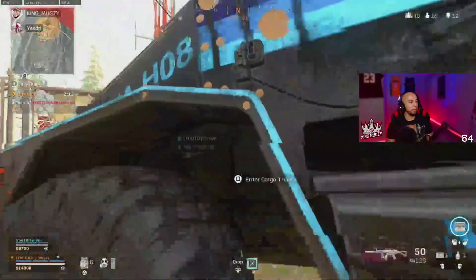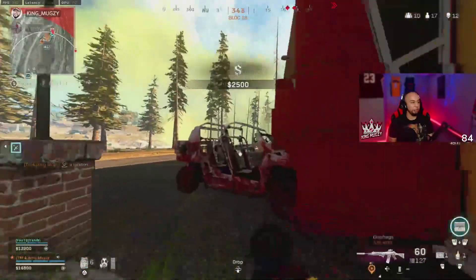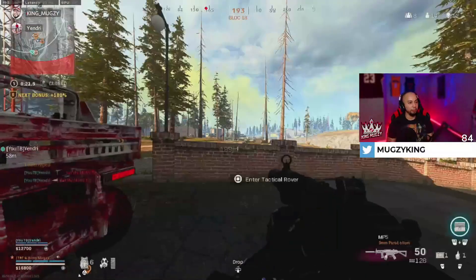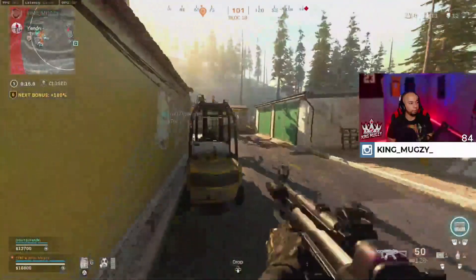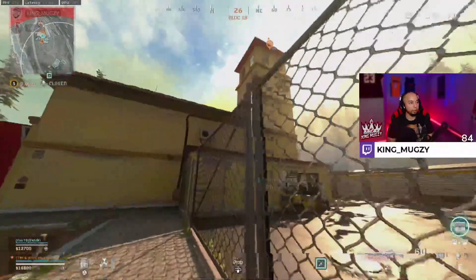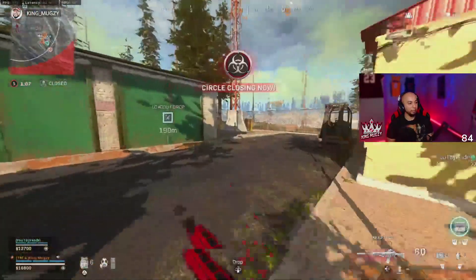We can throw two grenades off the stairs. He's on top, top. Good plays, bro. There's people above us to the left, dude — high ground. There's a guy in here, he's still inside. You got grenades? He's on top build — second floor probably. We've got a team on top of the hill too, fighting each other.